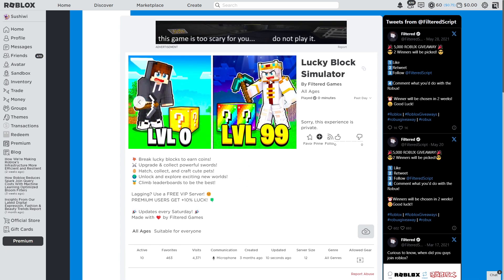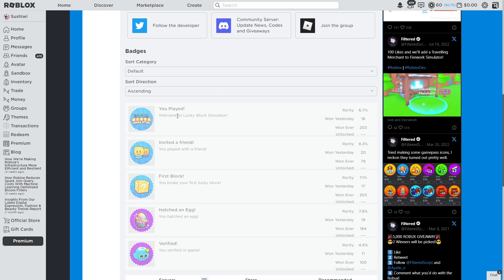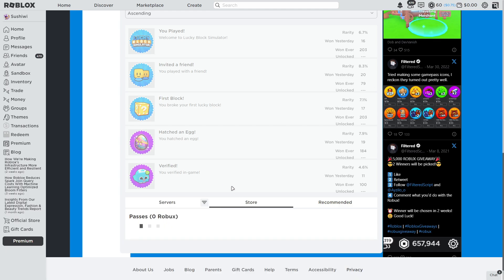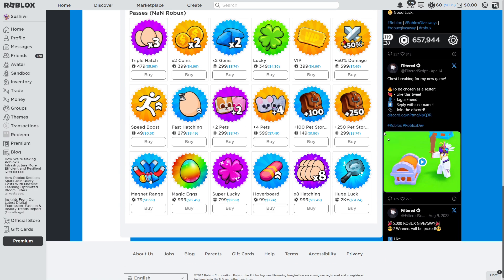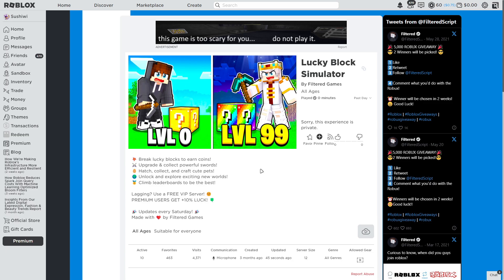These are some pictures of breaking the blocks. If we scroll down, it looks like you can get a badge for playing the game, inviting a friend, breaking your first block, hatching an egg, and being verified in the game. They have quite a few game passes: triple hatch, times two coins, times two gems, lucky game pass, VIP, 50 damage, speed boost, fast hatching, plus two pets, plus four pets, 100 storage, 250 storage, magnet range, magic egg, super lucky, hoverboard, times X hatching, and huge luck.